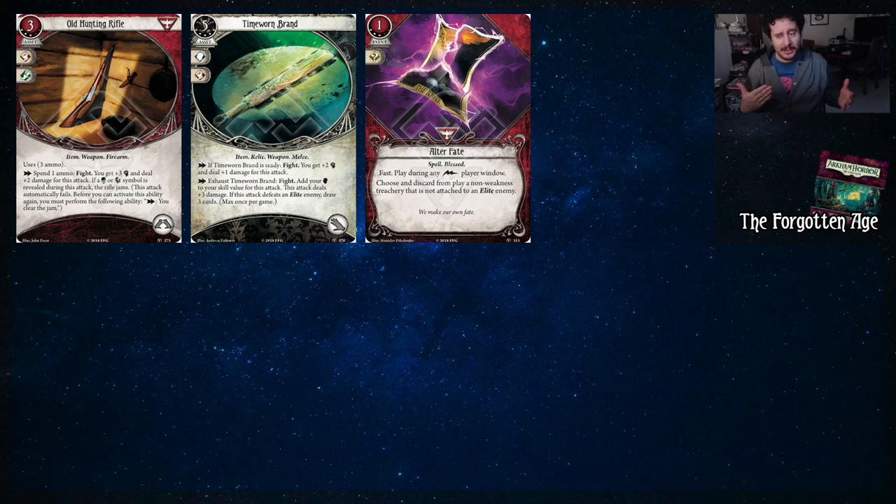Timeworn Brand — it just allows you to fight and you can also add your brain to deal plus three damage for one attack. If it defeats an elite enemy, you draw three cards. Good card — five experience, five cost. It's expensive, but it's good. And then we got Alter Fate, which allows you to remove a non-weakness treachery that is not attached to an elite enemy. It's fast, it's very good. It's one of those things that's quietly good until you suddenly hear the scream in the back of your mind saying 'I wish I had an Alter Fate here.'